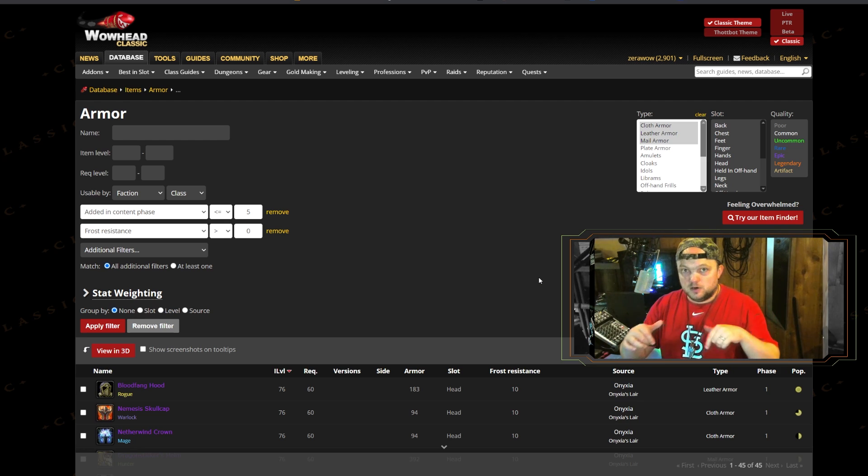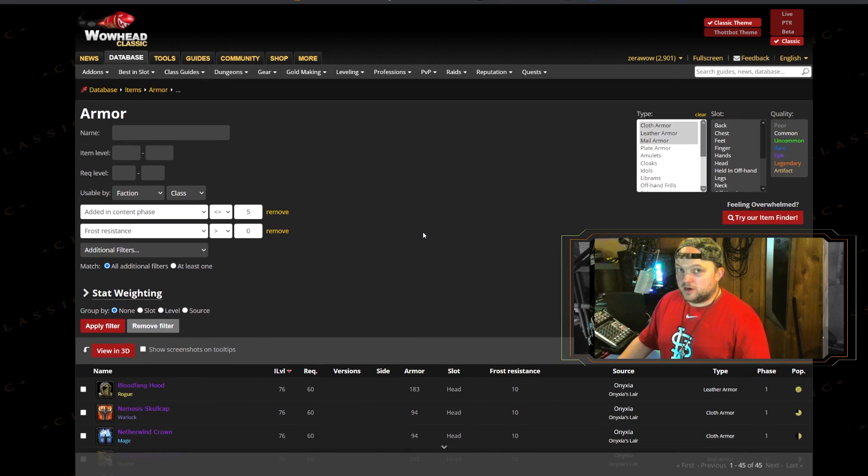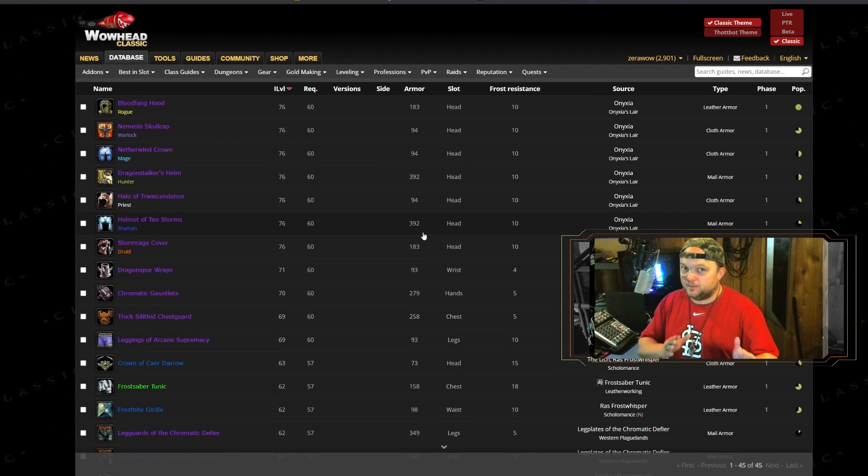I've got a link down below for both the Discord and the Twitch channel — twitch.tv/SaltyZara — and join the True Shot Brigade Discord. I've also got a link for the Classic WoWhead armor filter, filtered by frost resistance added in content phase five or previous. It includes cloth, leather, and mail, and you can adjust it however you want. This is the best resource for finding current frost resistance gear.